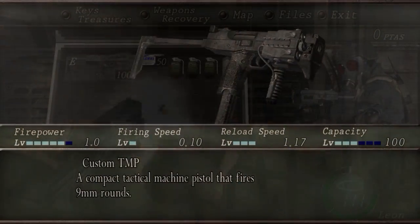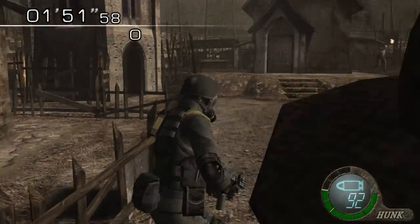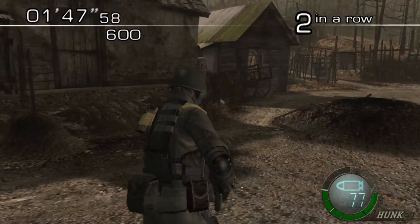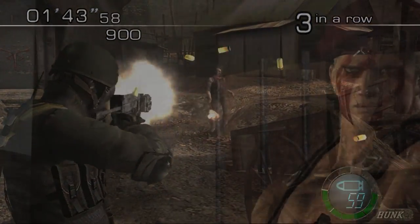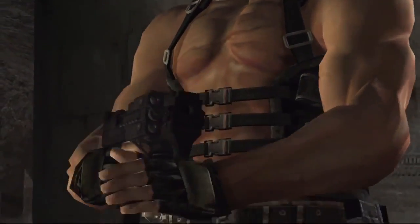The TMP is modeled after the real-life Steyr TMP. It is worth mentioning that Hunk uses a different TMP in Mercenaries under the name Custom TMP. This gun is modeled after a different variation of the Steyr TMP, the B&T MP9. Aside from Hunk, Krauser also uses it when you encounter him in his boss battle.